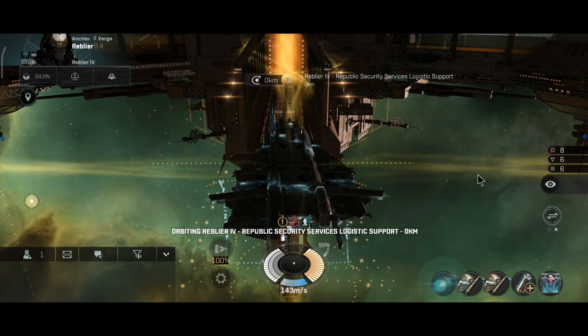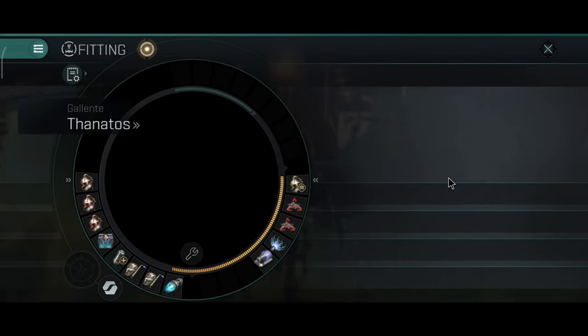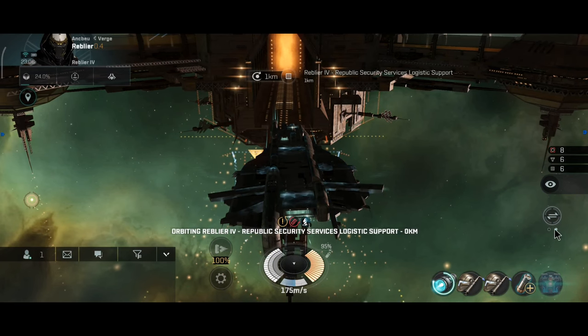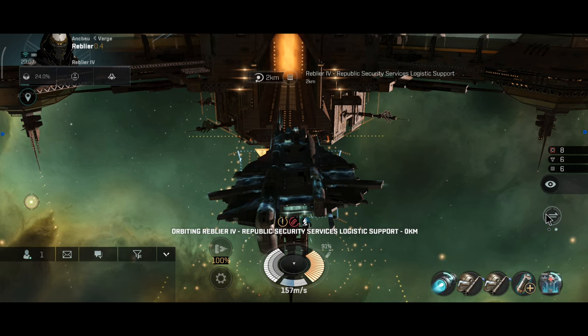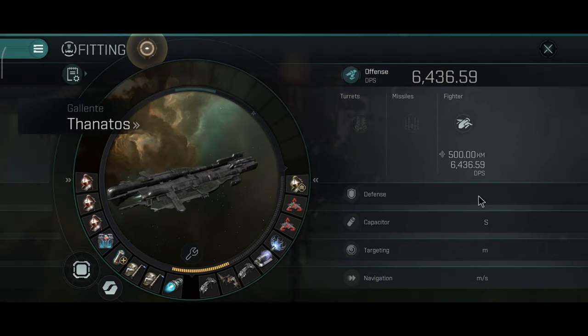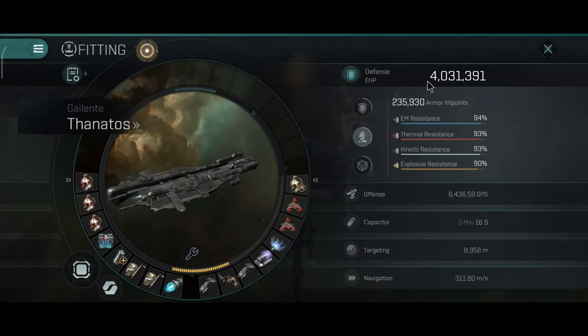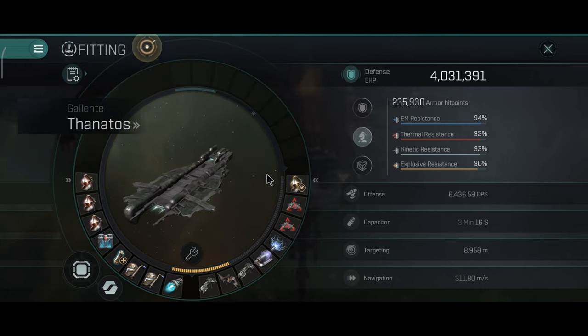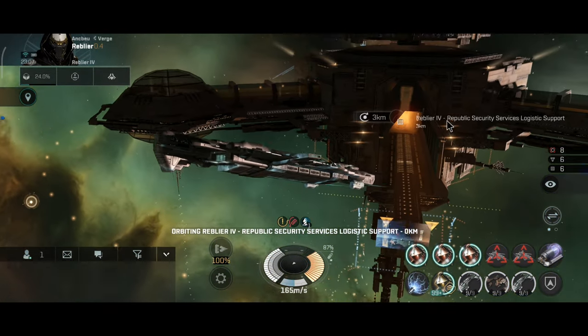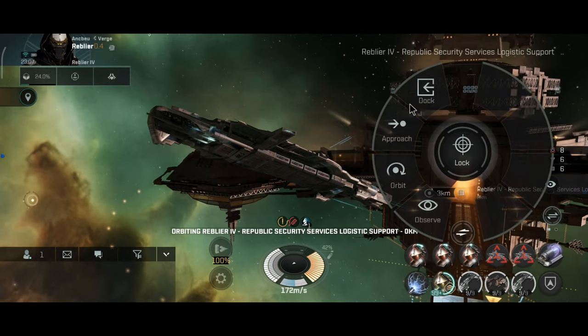Let me take a look at the hit points with the damage control. The passive gives a little bit more resistance and a little bit more effective hit points. When you activate the damage control, the overall hit points should be around 4 million — that's around what I expected. That's one and a half million less than the Archon, but this ship has higher DPS, so they are quite balanced in that aspect.